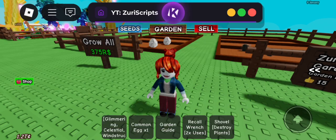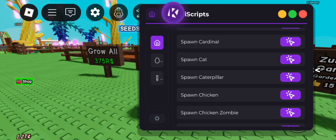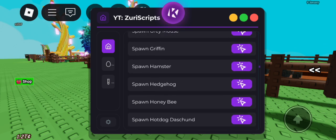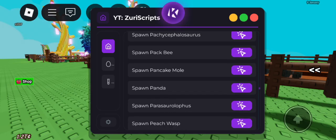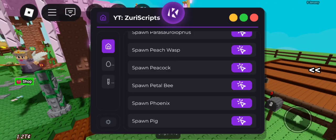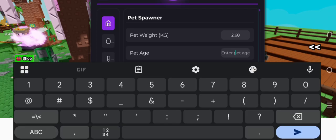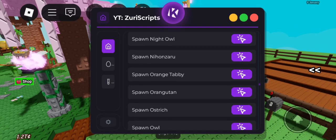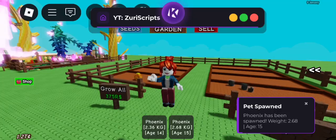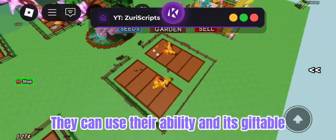I will spawn a phoenix. I almost got it. This is my inventory before spawning pets. As you can see, it's working. It's placeable in the garden. They can use their ability and it's giftable.